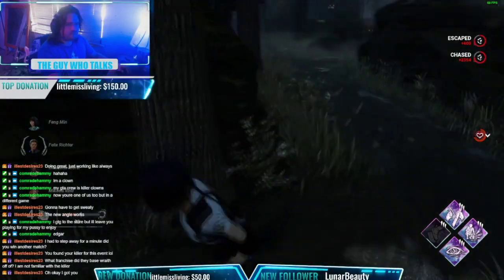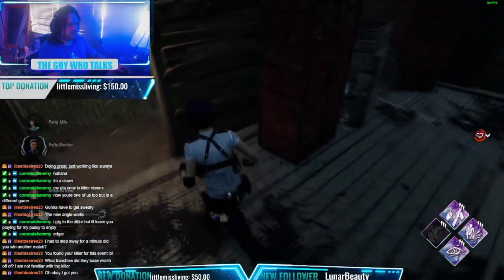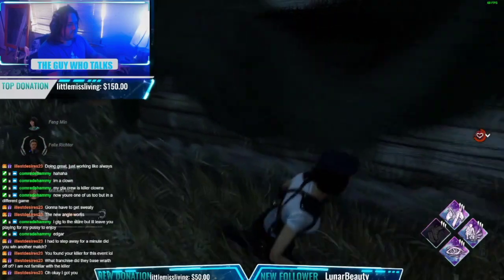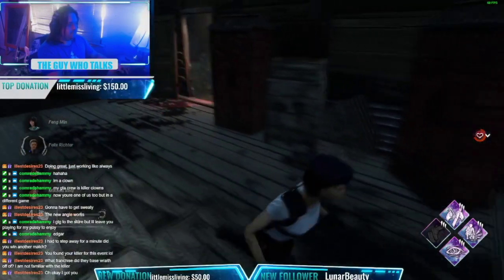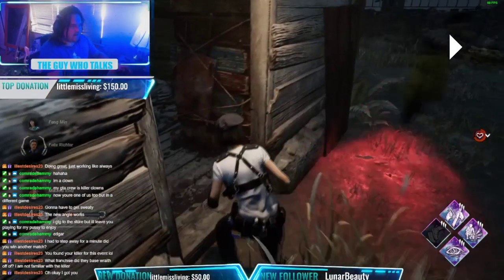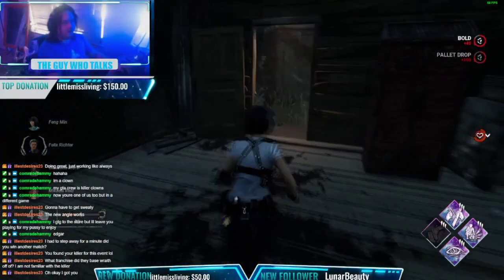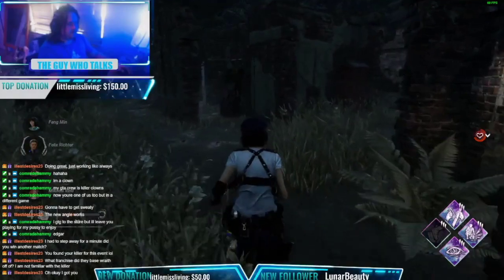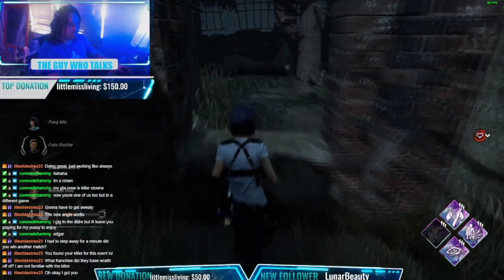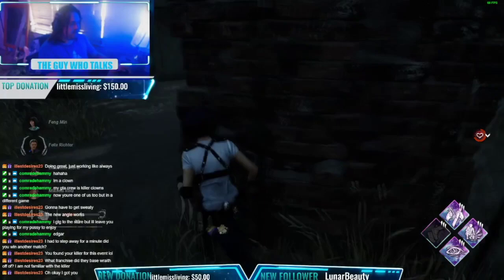Now we're running towards Killer Shack, which we know has a great pallet and a great window. He's revving instantly at the pallet like I'm going to stay there. He vaults this window here. He does a good bait right here where he baits and then comes around the wall — he would get me here, it's very close. I actually get stuck on the wall and just manage to make it through and drop the pallet. He's going to rev his chainsaw, he actually attempts it, we get the window, we get away. He comes through and vaults it.